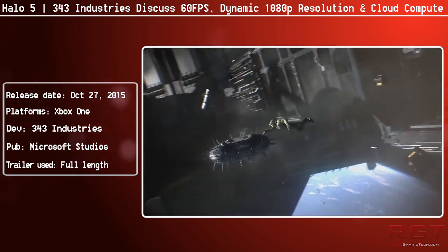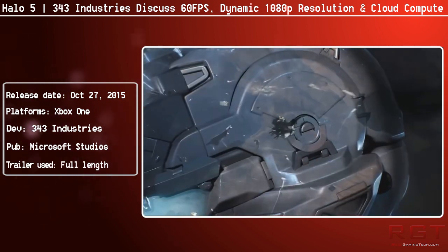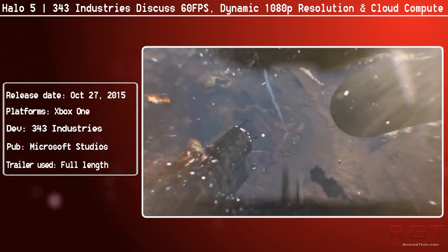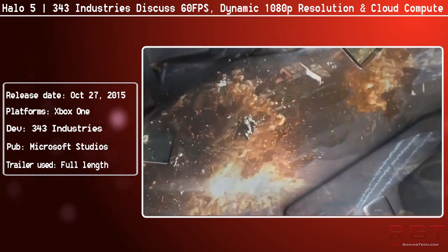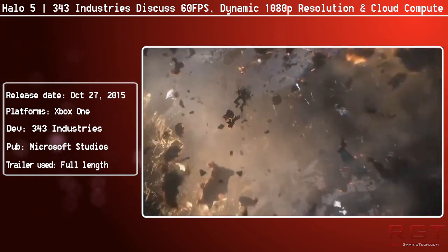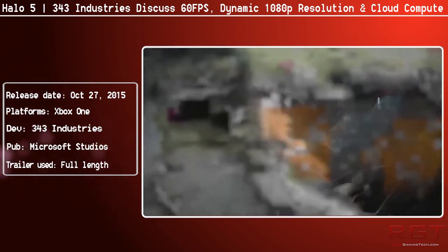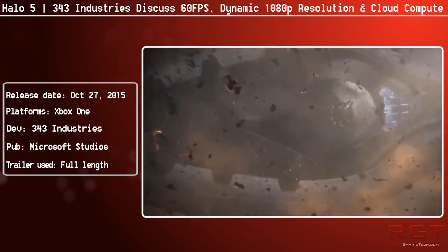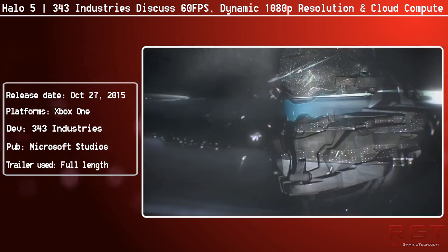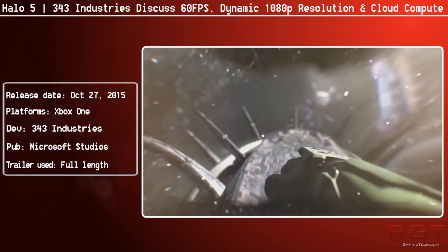Dynamic resolution is not particularly new — a lot of games have done this in the past — but this is the first time we're really seeing its implementation in a full retail release of Halo. Previously the beta had featured some dynamic resolution, but this is confirmation the final retail release will indeed feature it. I'm quite a big fan of this because consoles have finite resources, and I think it's the best compromise between visual fidelity and keeping the frame rate stable, since there are situations where you just don't want that frame rate to dip.